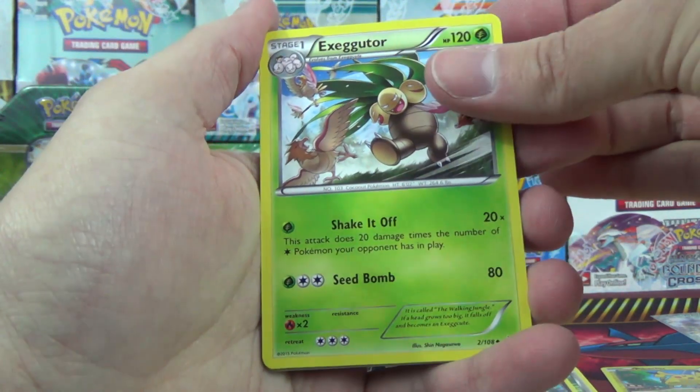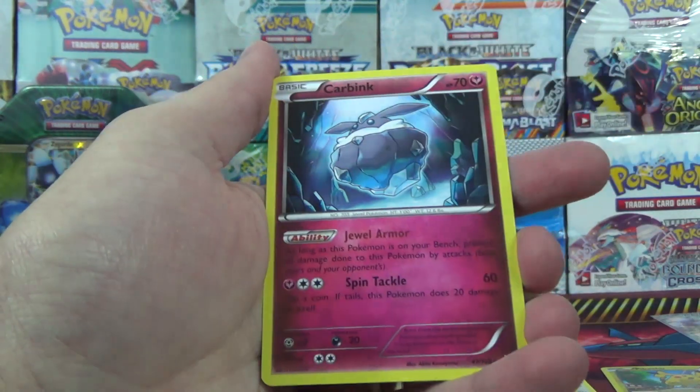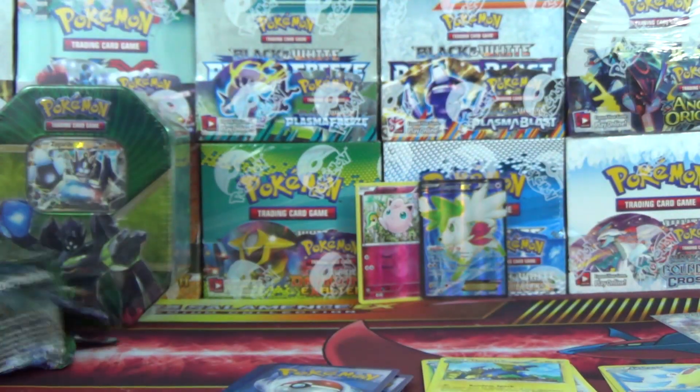Back to Roaring Skies with Exeggutor, Unfezant, Manectric, Pelipper Reverse, and a Carbink. Alright, on to our final tin — tin number four of four.